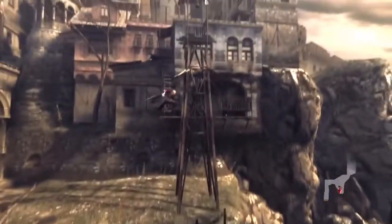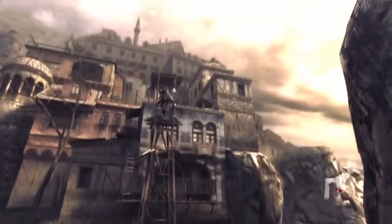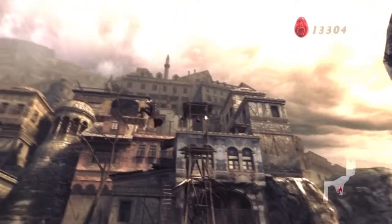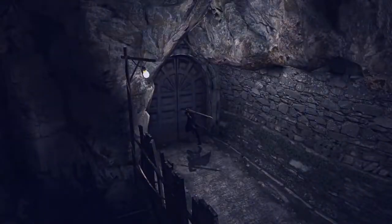Wall jump is back as well, and it will be your only means of double jumping for a while. How does it compare to the first game? Handles a bit better but the jumps still don't give you a lot of distance. But at least there's no horrible bridge you need to jump across this time.